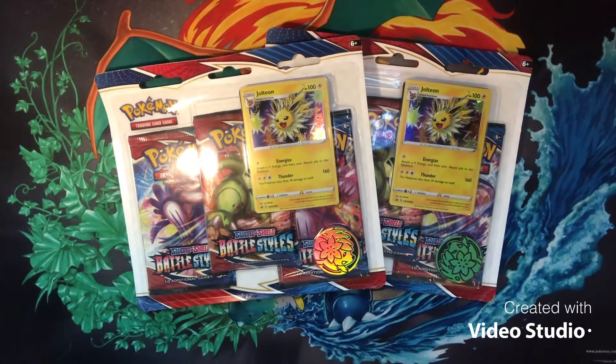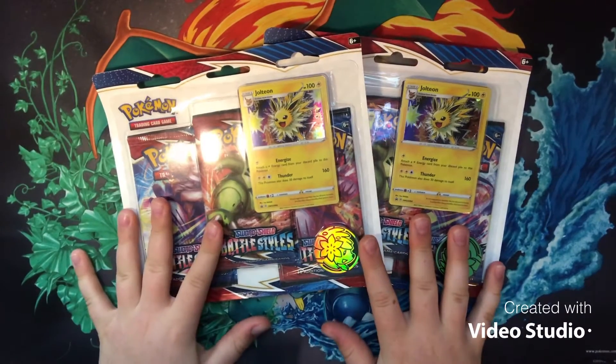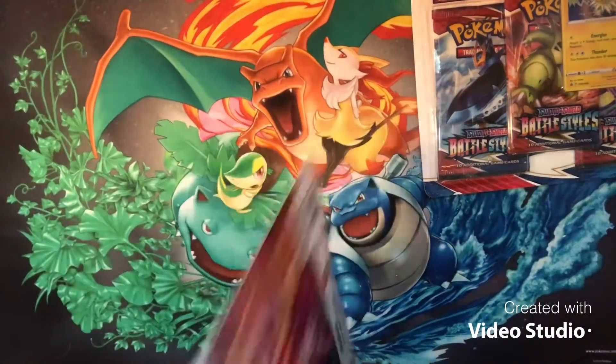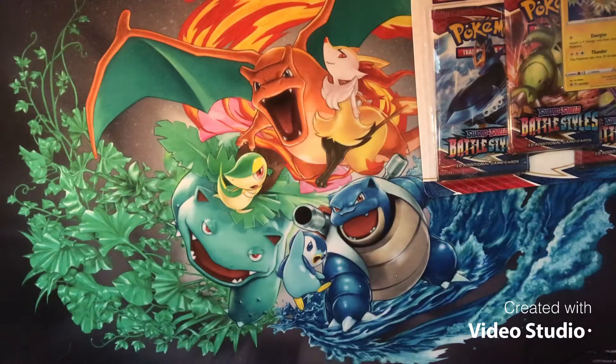What is up guys, CP Coy here back at you again with another video. Today I'm filming this in my room — I switched my studio into here, so it's no longer in the other room in the house. I have all my stuff in here now, which is perfect. All I have for today is two Battle Styles three-pack blisters both featuring Jolteon. We're gonna be getting into these six total booster packs. I'm excited to get into this — haven't opened Battle Styles in a little while. Still have a master set I'm going for, so we're gonna try to get every card I'm missing from this set today.